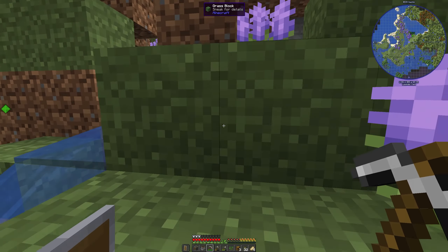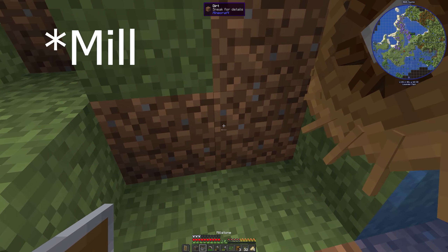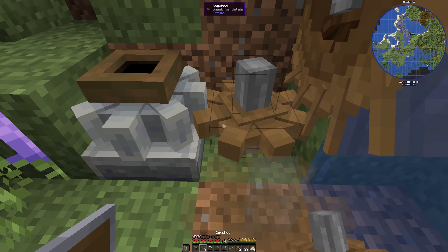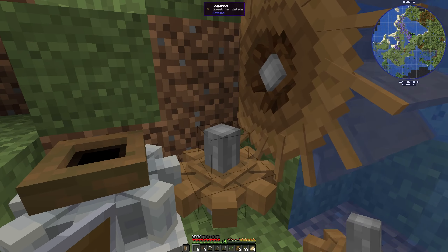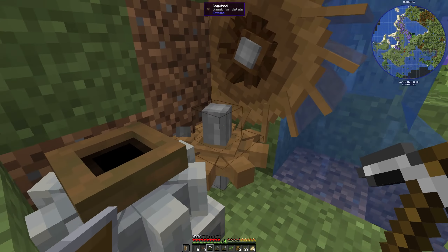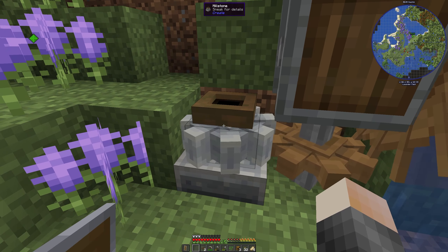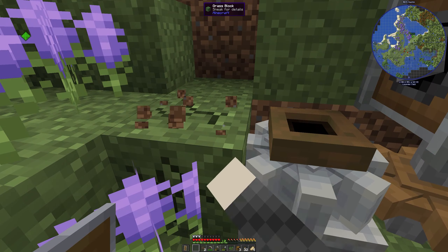We have our water wheel going down like a lovely waterfall. Now we want to put down our mixer right here, and the mixer has to be turned by another wheel — you can see from the little gearing that it needs that. So we take a cog wheel and put it down, and then we want to transfer the stress units across. We need a gearbox — in this case a vertical gearbox since it's going vertically. Once we put this in and connect everything, you see it starts to turn, though it's turning rather slowly, which we can fix later in the series.